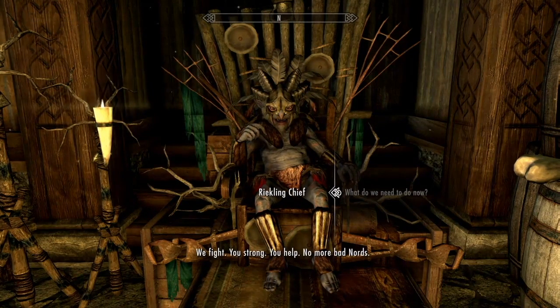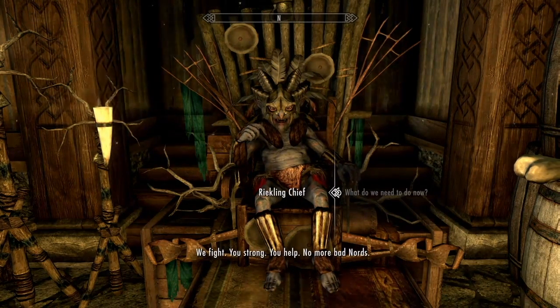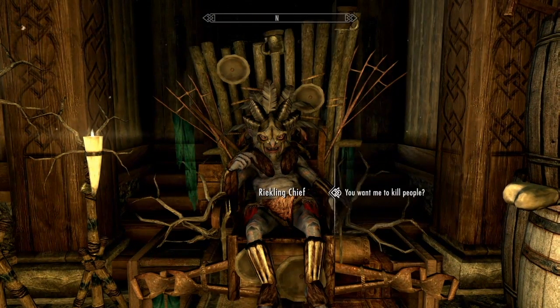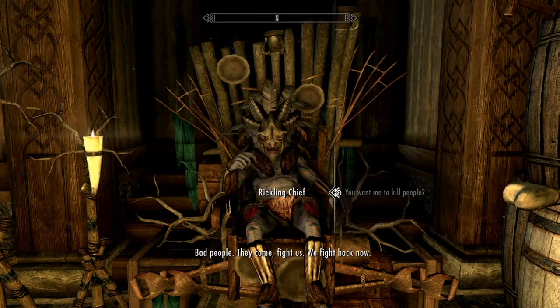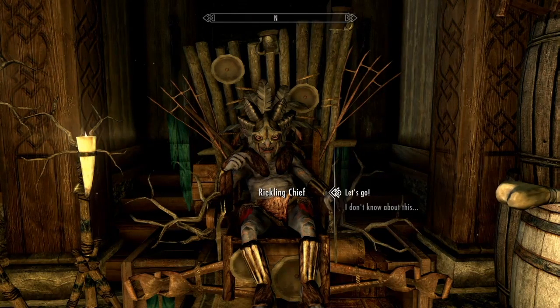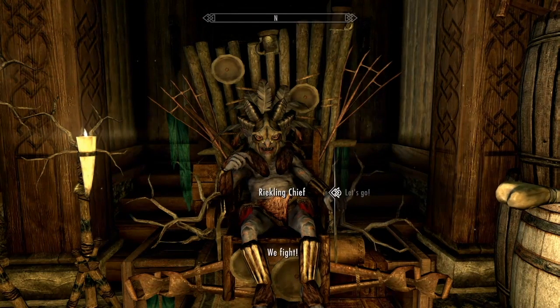The Chief says: 'We fight. You strong. You help. No more bad Nords.' Some pesky Nords have been giving the Reiklings trouble and we've been asked to go and kill them. Now that the Chief has the Dragonborn on his side, he feels we should go and attack them back.